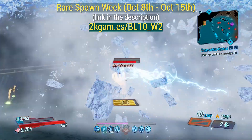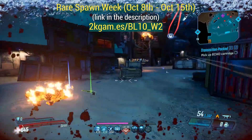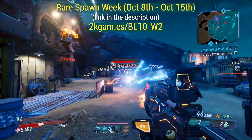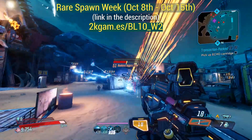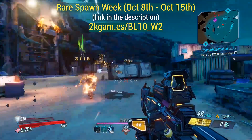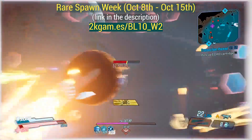Thankfully we are now into Rare Spawn Week from October 8th till October the 15th, so some enemies spawn every time in the location that they normally do, and the drop rates of the legendary items that they can drop has been increased for the duration of this event.